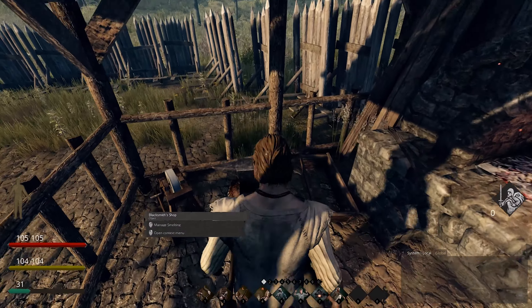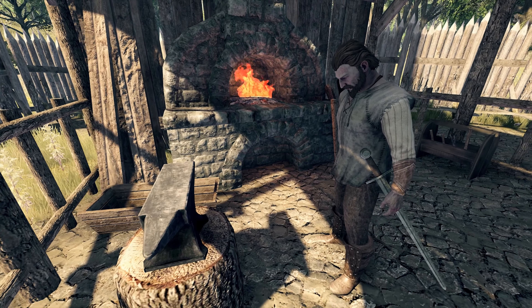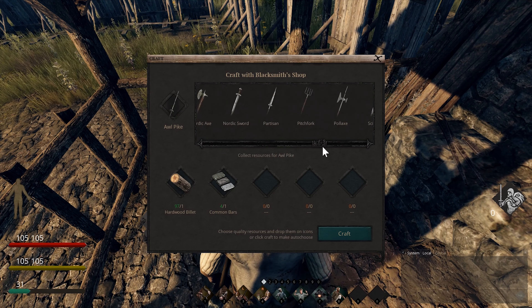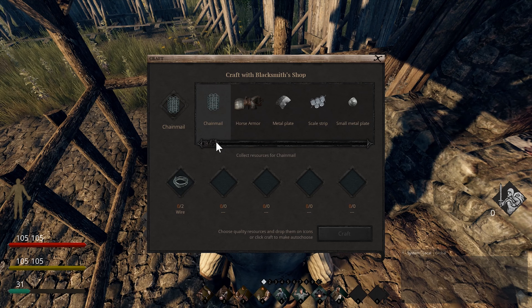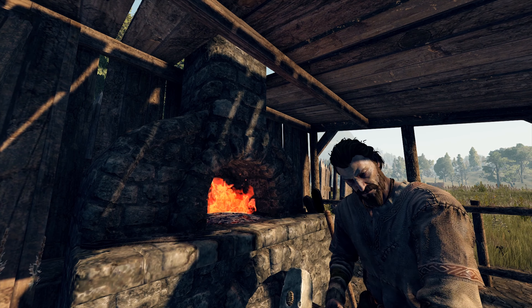Players always have the option to fight alone, yet there's no denying that battling with friends shoulder to shoulder is more enjoyable and effective. Party leaders can group players in several different formations, including circle, triangle, and others to receive useful damage bonuses. Team up with friends, take a formation, and fight like real medieval knights.